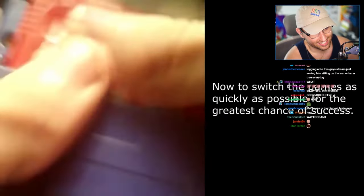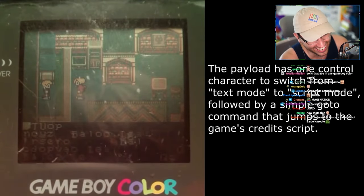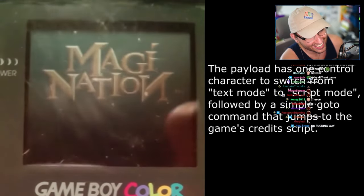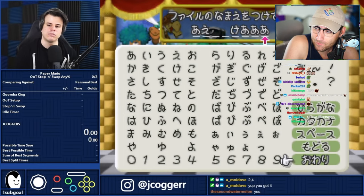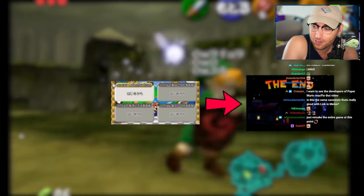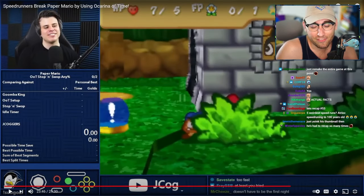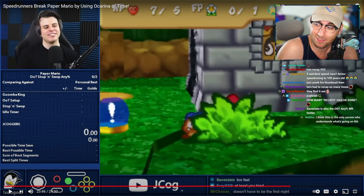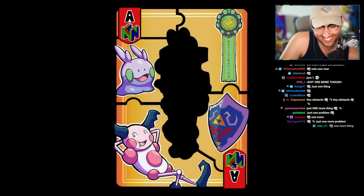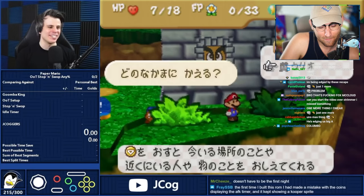He set up a payload in RAM that allowed him to perform a credits warp by switching cartridges really fast, then setting up a glitch to execute the payload in the other game. Mr. Cheese had the idea to try this on the N64 with Paper Mario. The file names in Paper Mario can be used to write a small payload that sets the room ID to the end credits screen and then saves the game. The OOT ACE instructions are a jump command to run that piece of code, which leaves one thing — executing that jump instruction.